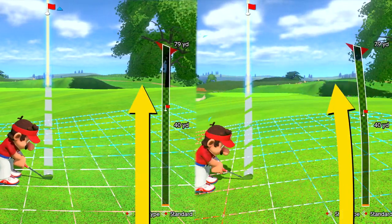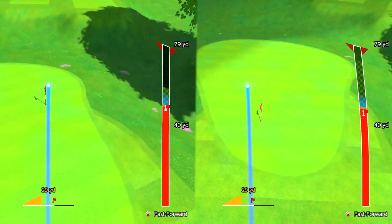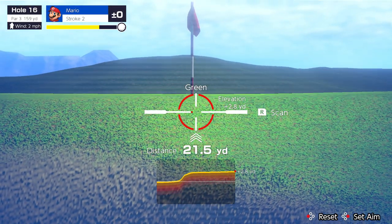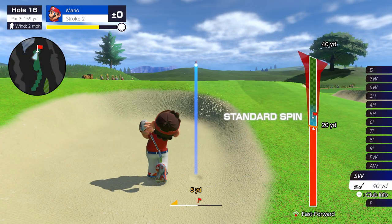The shot gauge lets you see how your shot will curve due to slopes. And the scan function lets you examine a course's terrain. With these techniques, you'll be strategizing like a master.